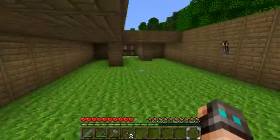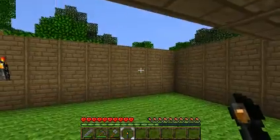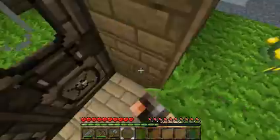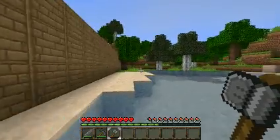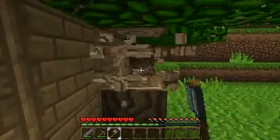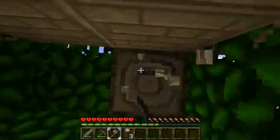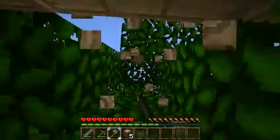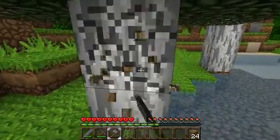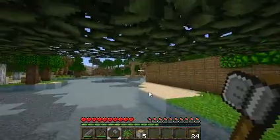This house is actually pretty nice for a starting house. I should chop down those oak trees — I did replant some. I'm going to use up this axe and chop down these trees. I'm not going to take that sand — I'm actually going to create my own beach by taking some sand from the bottom and replacing some dirt with sand, so I can have a beautiful little area where my ship is going to sit.